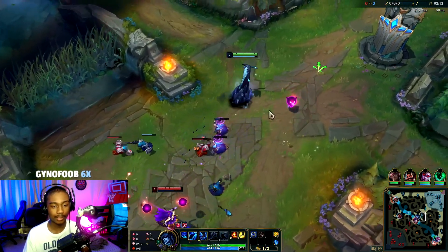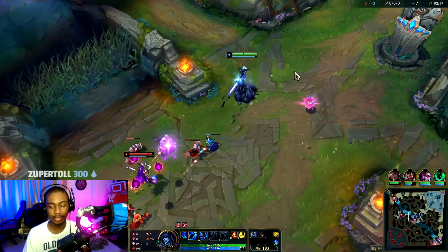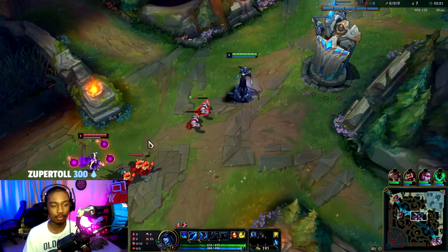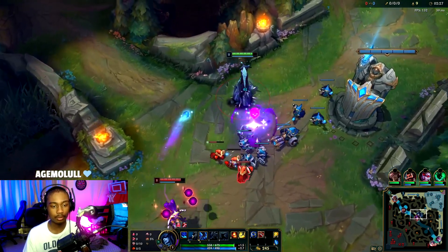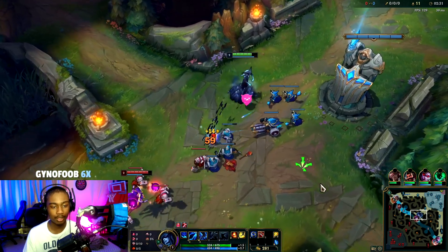Of course you max Q, then W, then E. We don't want to get shoved under tower, but at the same time we don't want to be pushed all the way up because then it gives Syndra room to do very aggressive trades. Ideally I want the wave to be right here in the middle, but realistically she's probably going to shove us under tower.